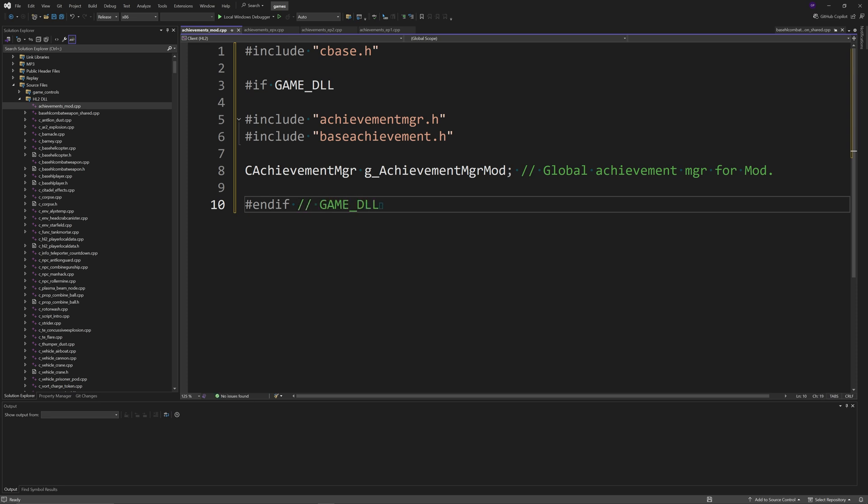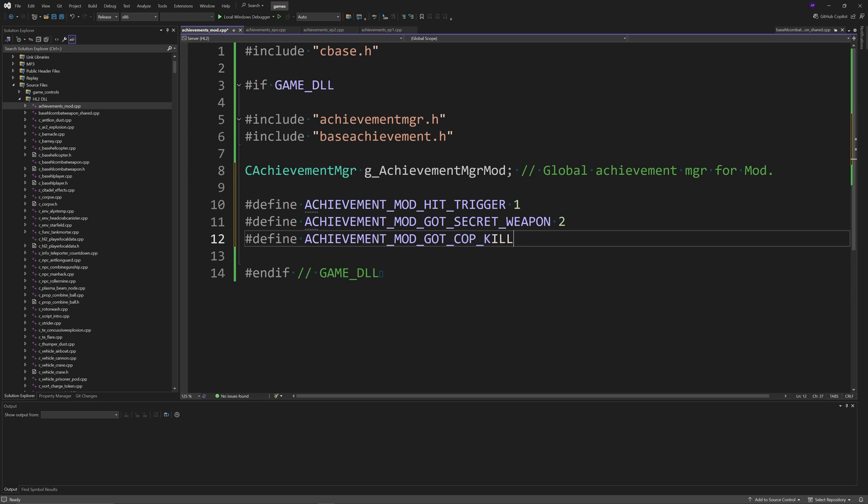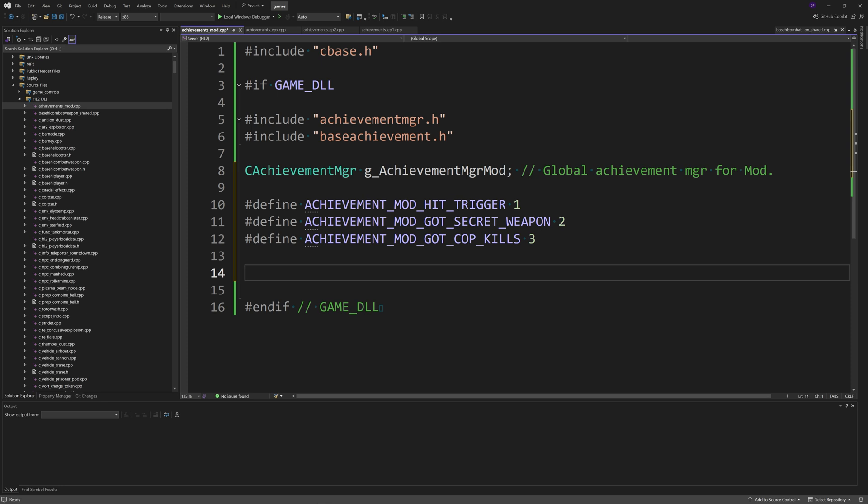In your AchievementsMod.cpp file, add #include "cbase.h", then #if GAME_DLL, followed by #include "achievementmgr.h" and #include "baseachievements.h". Create a CAchievementMgr called g_achievementmgr_mod as the global achievement manager, then close with #endif. Above the #endif you can define achievement IDs: #define ACHIEVEMENT_MOD_HIT_TRIGGER 1, #define ACHIEVEMENT_MOD_GOT_SECRET_WEAPON 2, and #define ACHIEVEMENT_MOD_GOT_COP_KILLS 3.